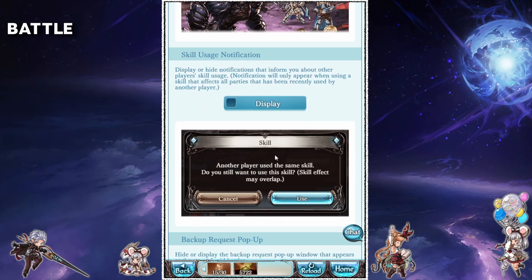This next setting essentially lets you know that someone else in the raid has already cast a similar ability — basically it's asking, are you sure you want to cast a buff that you already have? Leaving it on or off is purely personal preference. I've turned mine off because I found having the extra window pop up at times a bit annoying.